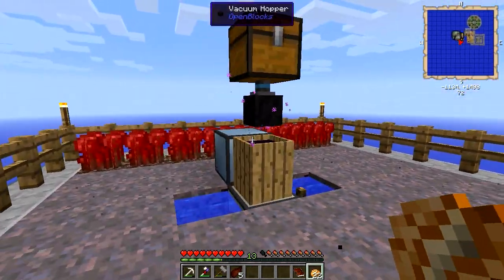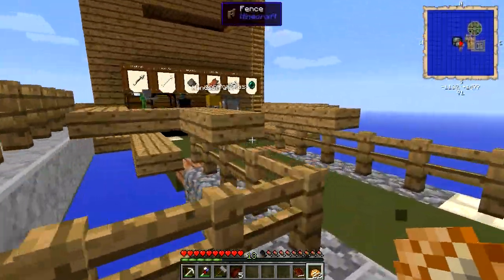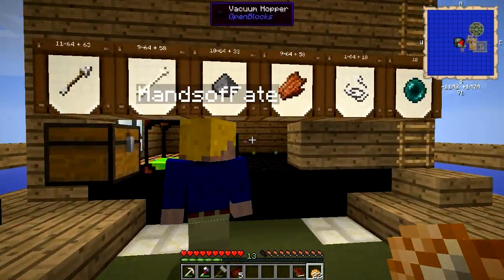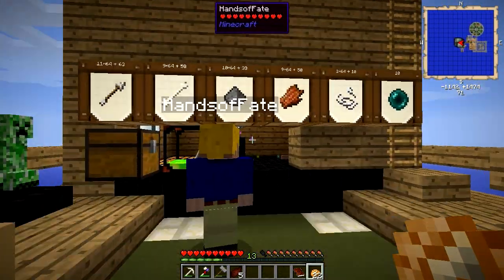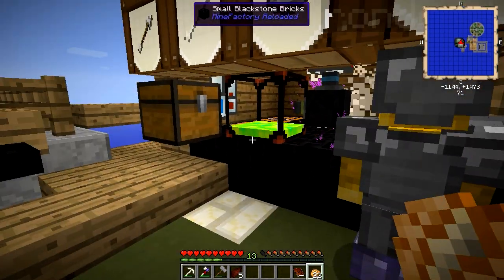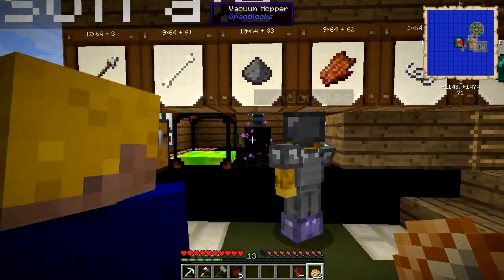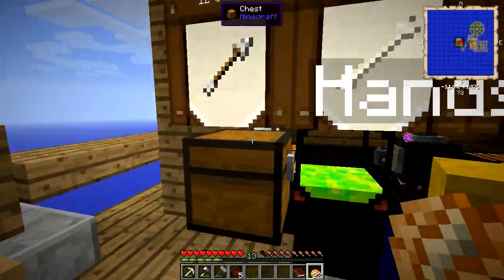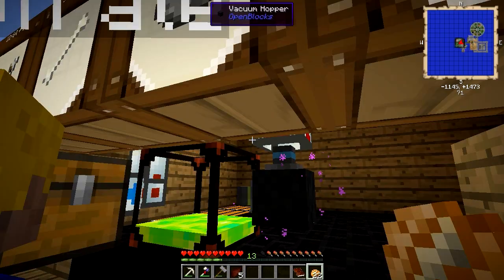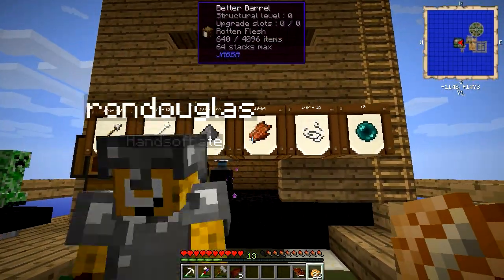I improved the mob farm because our chest was overflowing. I added two new spawning areas so you don't have to go up there to AFK. They spawn pretty quick if you just stand here — the armored zombies don't die, it's not far enough. Barrels and barrels of stuff now.